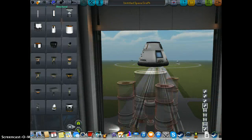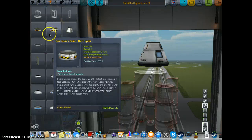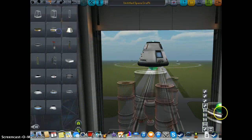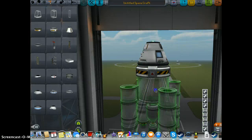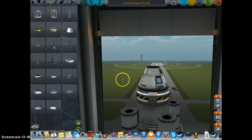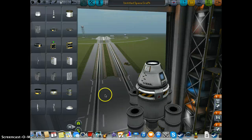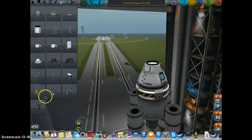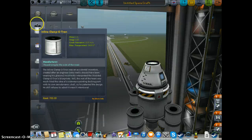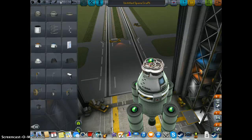I'm going to get rid of this for a second and get a decoupler. Now you can put all your instruments on here and then your parachute on there, or docking adapters or whatever. I haven't used a docking adapter for a while.